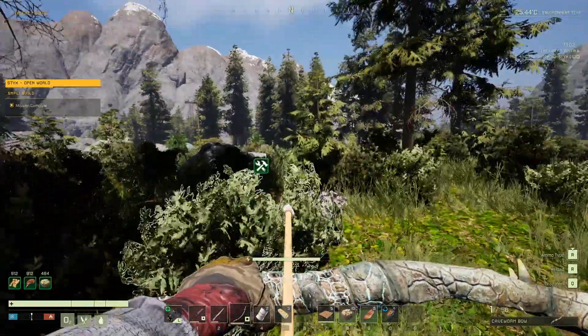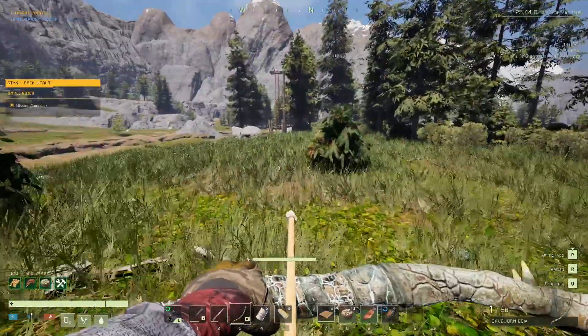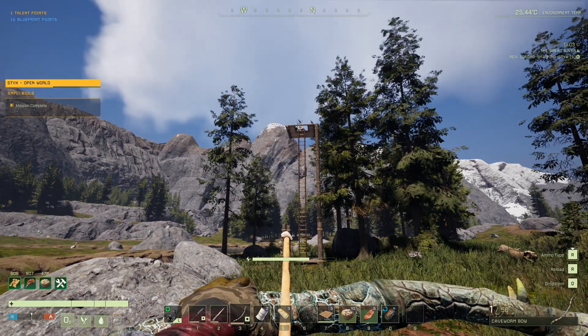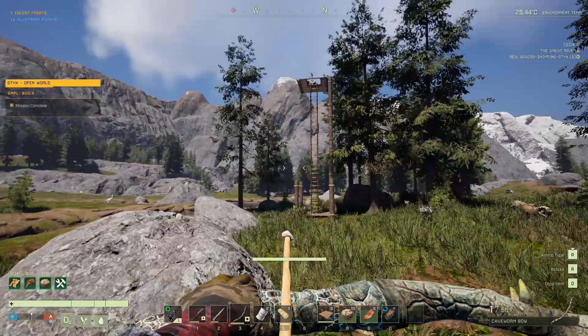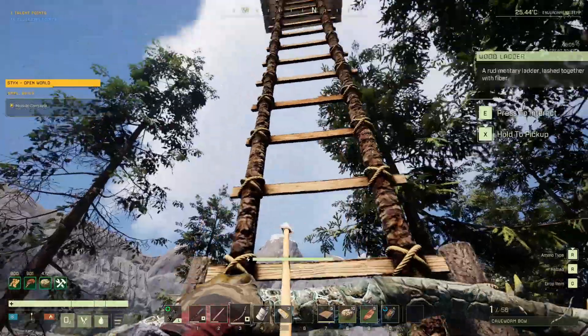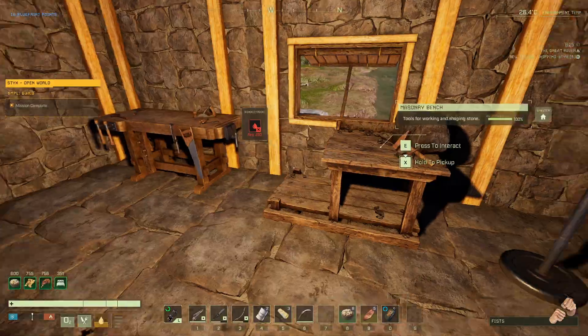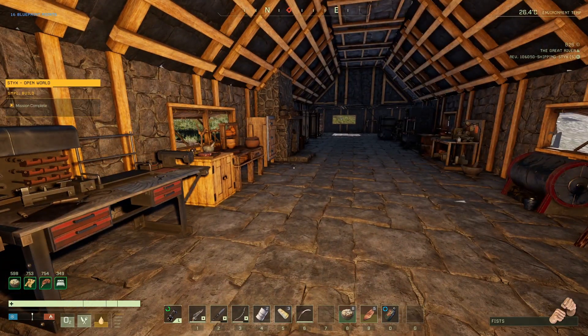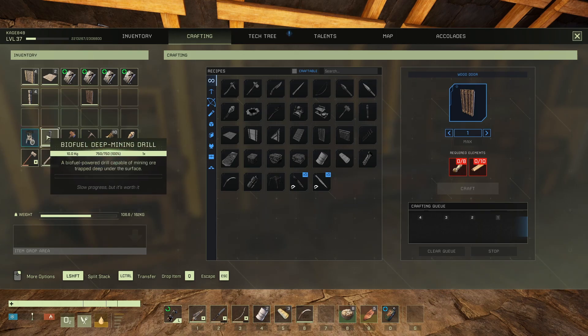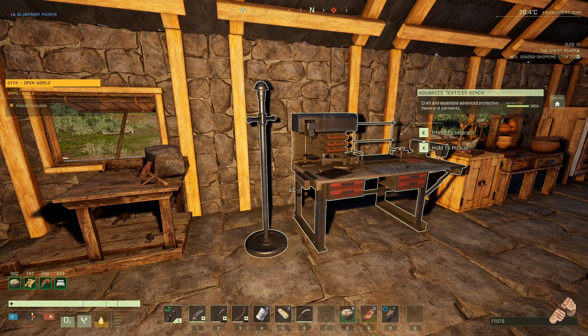The watchtower buff has a pretty good range but it doesn't cover the whole area. I'll only get the buff when I'm nearby. Thinking about it, getting the beacon back is probably better — I can use it to mark things on the map without crafting my own beacon. Taking down the tower also means I now have a beacon for my next biofuel deep mining drill.